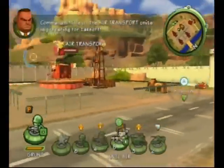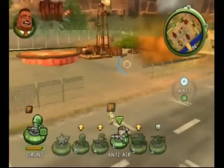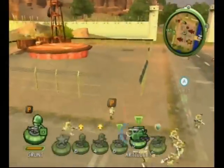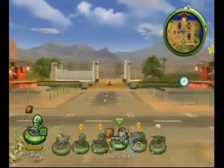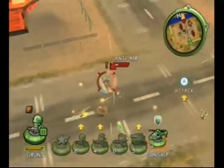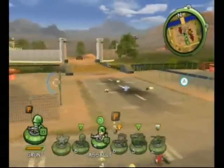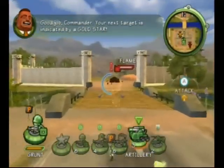Commander, one of the air transport units is preparing for takeoff. Good job, Commander. Your next target is indicated by a gold star.